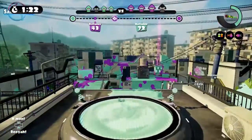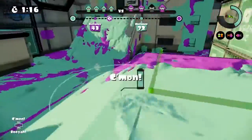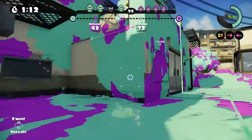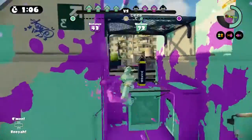Quick Respawn is also good because you're going to be dying a lot with this weapon, since it has very low range and you have to get very close to your enemy to kill them — so I recommend using Quick Respawn. Special Charge Up is also very good so you can charge up your Inkzuka faster.